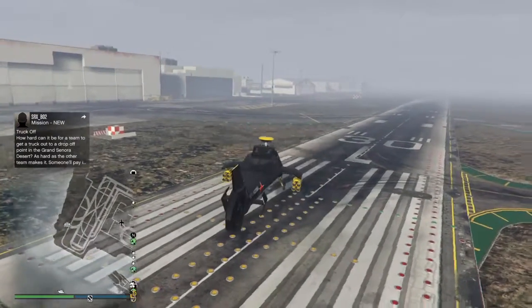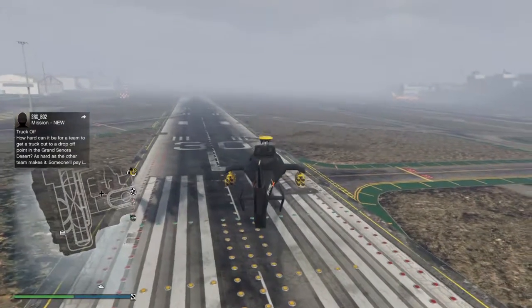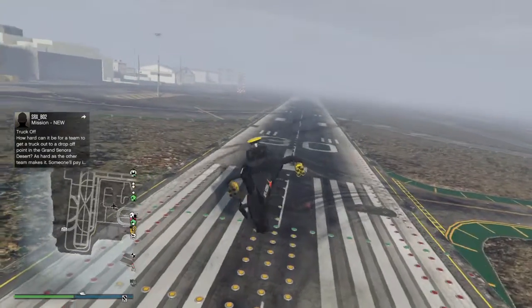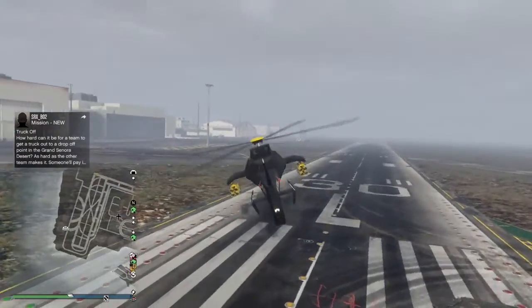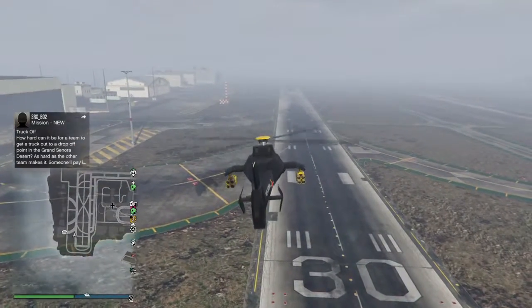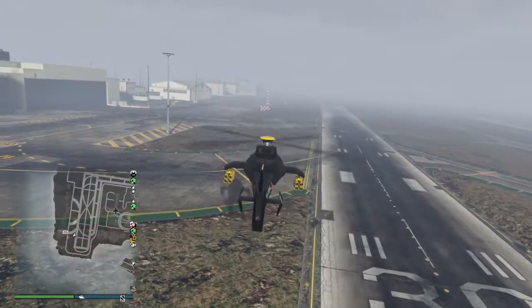L1 and R1 control the rudders of the aircraft. You depress the left analogue stick and it raises the landing gear. You use the left analogue stick to steer left, right, forward, and back. R2 gives the helicopter lift, and L2 actually takes power away from the rotors. So that's as nice and easy as it is.